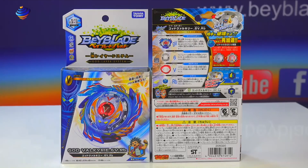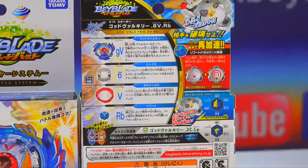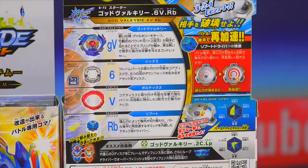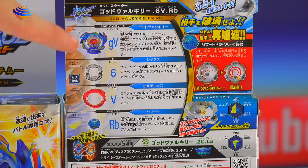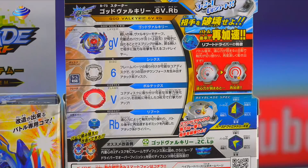It's basically a real improvement on the original Valkyrie bay — the original Victory Valkyrie bay. It's sort of like a 4D version of the Valkyrie bay, just a crazy improvement. The part system changed up now — there's four parts instead of just three. You've got your Lair which is God Valkyrie, your Disc which is just the number Six, your Frame which is Vortex, and your Driver which is Reboot.